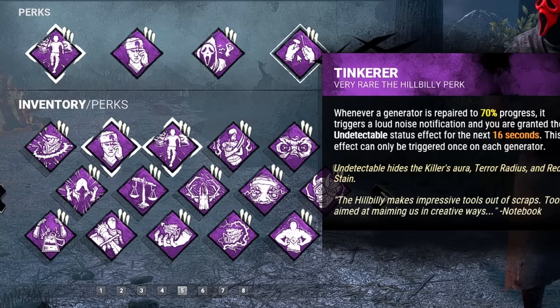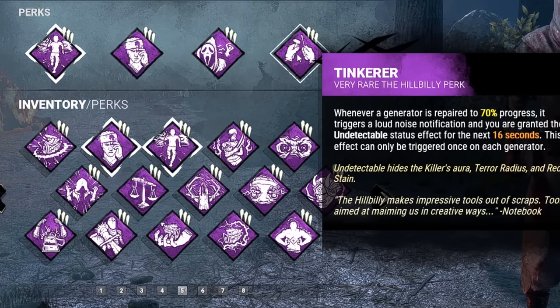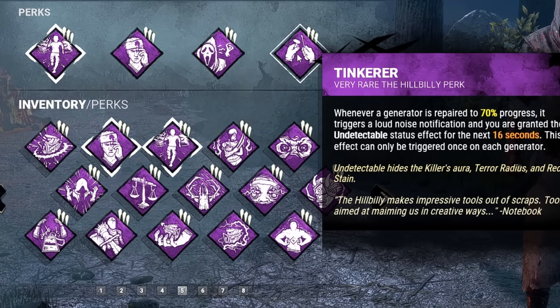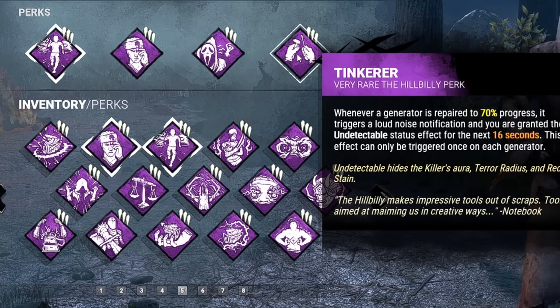And last but not least is Tinkerer. Whenever a generator is repaired to 70% progress, it will trigger a loud noise notification and grant the Undetectable status effect for 16 seconds.